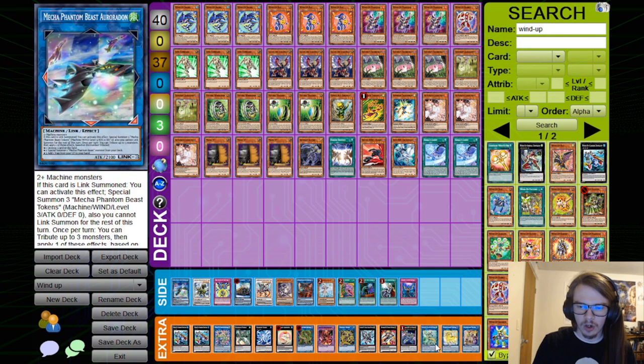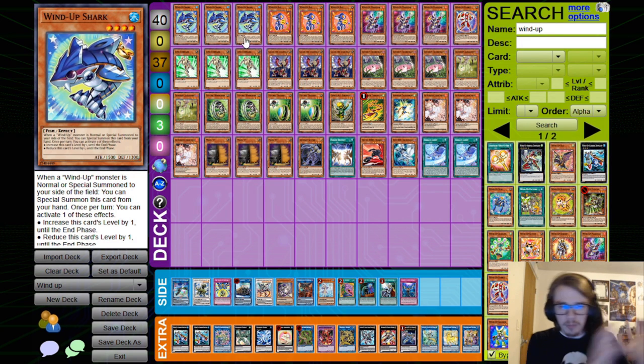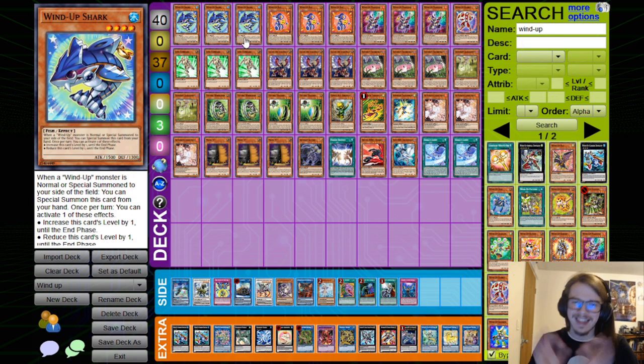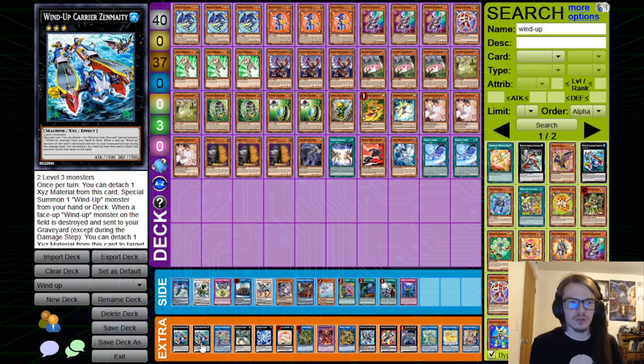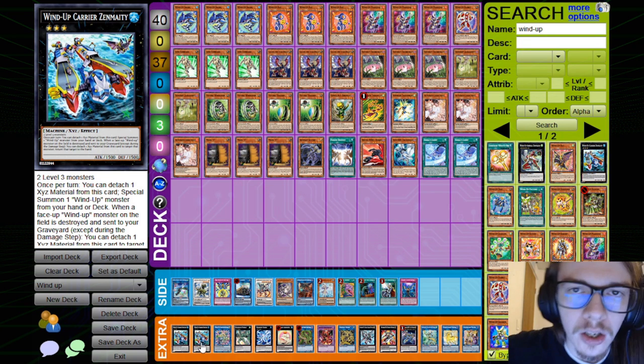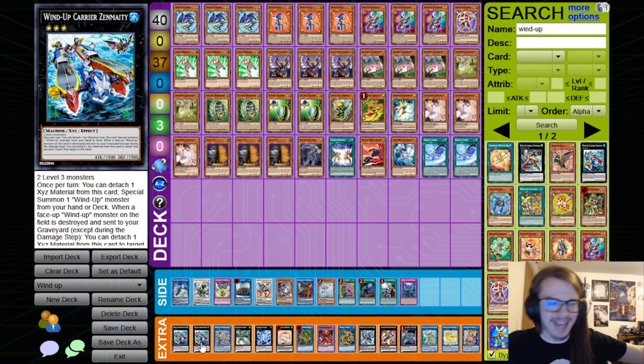As you can see here, there are a lot of different options that we can go for, and I will discuss those in a second. But first and foremost, we got to discuss the actual cards in the deck. We are going to start with Zenmaity, the Heart and Soul, a generic rank 3 monster that, once per turn — not a hard once per turn — you can detach an XYZ material to Special Summon a Wind-Up from your hand or deck.